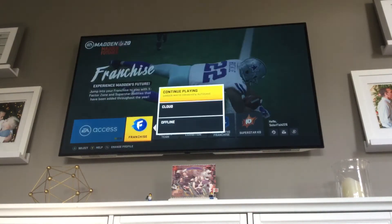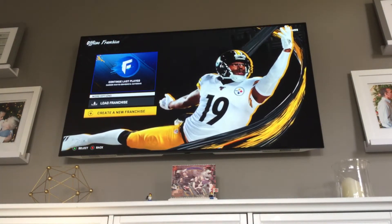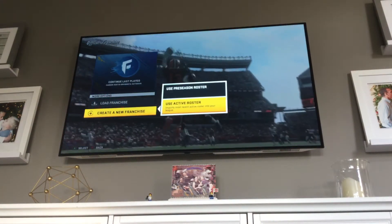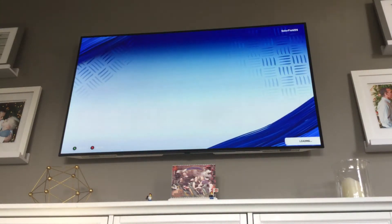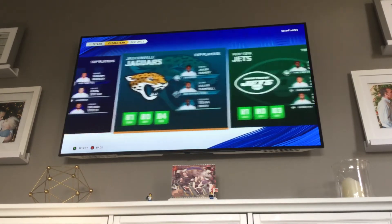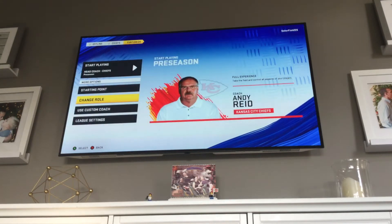What you're going to do is click on Franchise, click on Offline, click on Create New Franchise. Don't click Use Active Roster — click Use Preseason Roster. Then you're gonna select the team you want to be on. I'm just gonna close my eyes — okay, it landed on the Chiefs, we're just gonna go with the Chiefs.